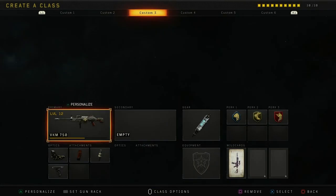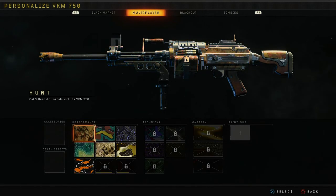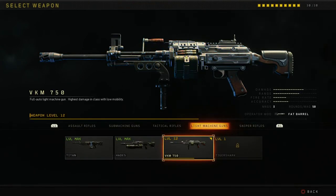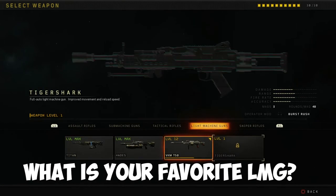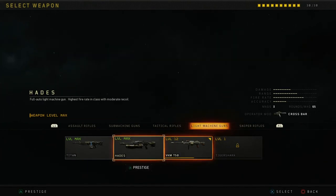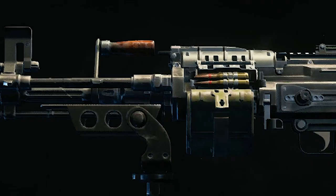Today we're gonna be checking out the VKM 750. Now, in my opinion, I don't really know how I feel about this LMG, so I want you guys' help. Out of the four available — if you have a Tiger Shark, which is your favorite LMG? Obviously I don't have a Tiger Shark yet, but the Hades is my favorite. I don't know, something about that weapon. Absolutely incredible. I love it.